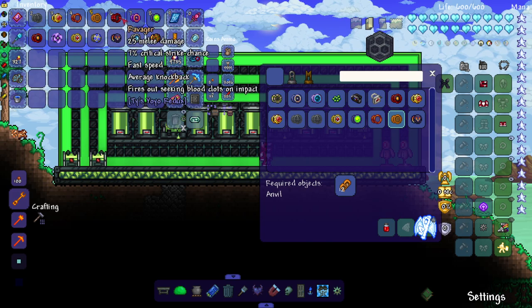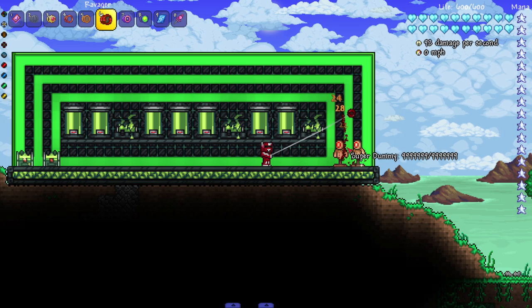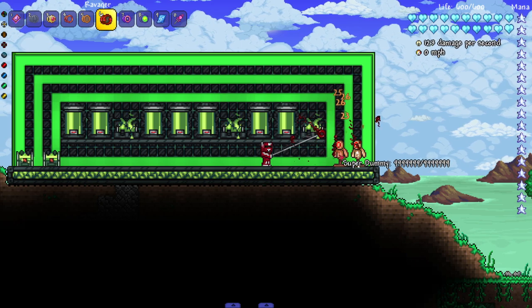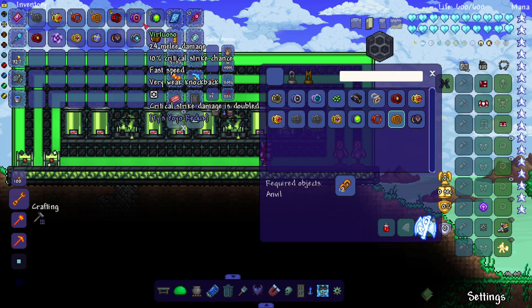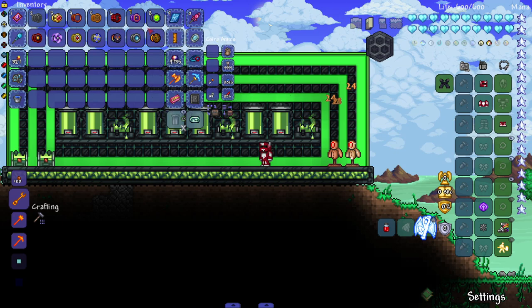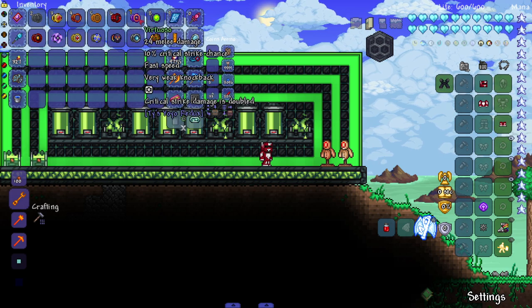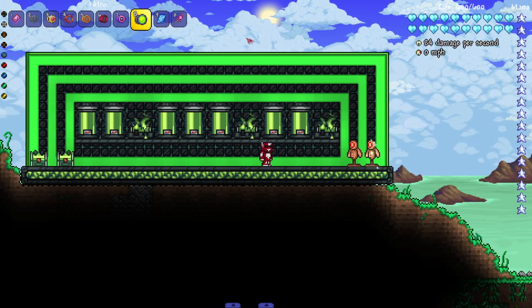Next up the Ravager — fires out seeking blood clots on impact. No recipe, so I'm assuming it's a drop, probably a Crimson drop. Then the Virtuoso — no recipe either, probably also a drop. Its special effect: critical strike damage is doubled. Great if you want to build a lucky crit build for yo-yos.